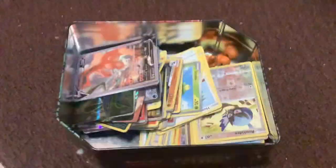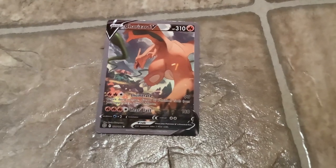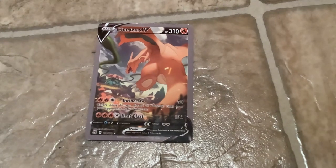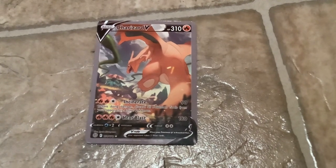I'm sure you're gonna like these cards. First up, we've got a Charizard V — it's 310 HP. I'll give you a minute to look at this. Pause the video if you want. Okay, that was one of my good cards.